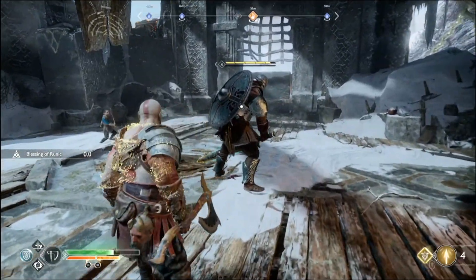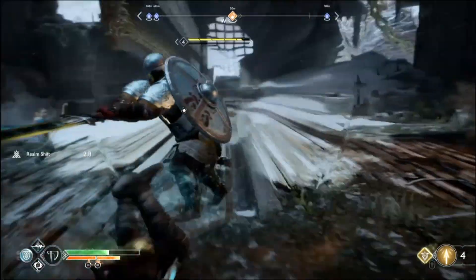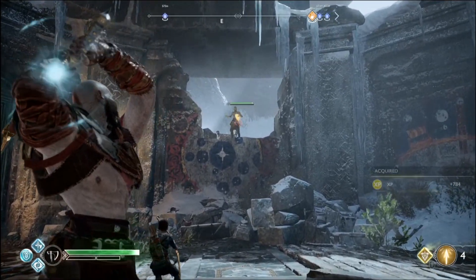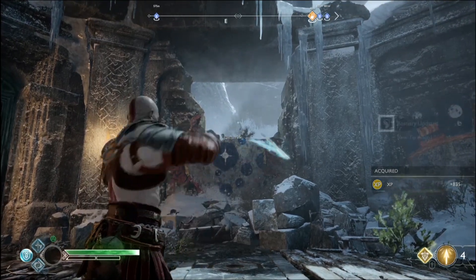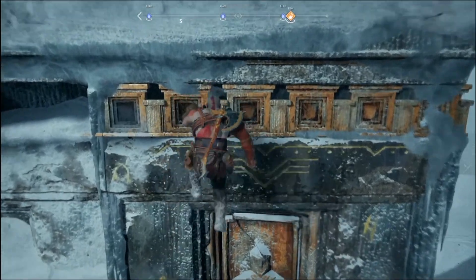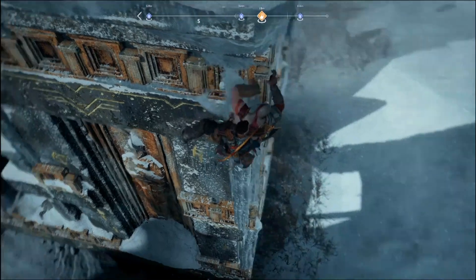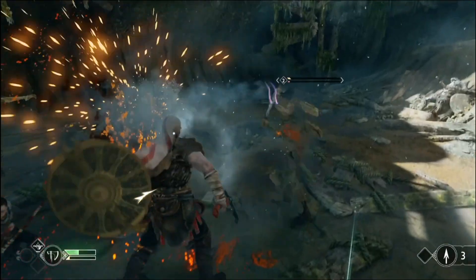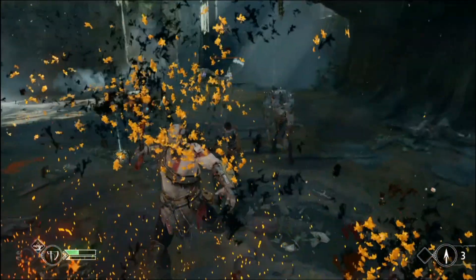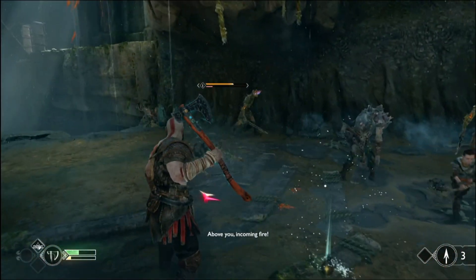Veteran players skilled at evading can be more aggressive with a rune called Talisman of Betrayal, which lets you slow down time to go in for another attack. With Atreus shooting different types of arrows, it only multiplies the buffet of options for players to pick and choose from. The single continuous camera shot helps blend the player's narrative with the developer's vision seamlessly, doing all this with smooth animations and finishing moves — resulting in a deep combat system delivered with real panache.